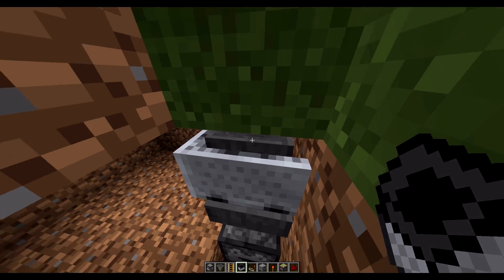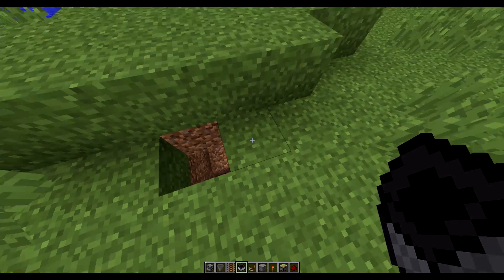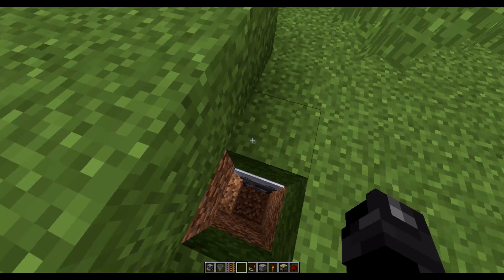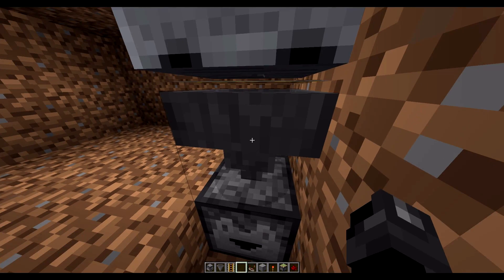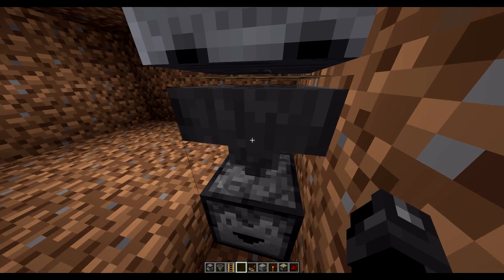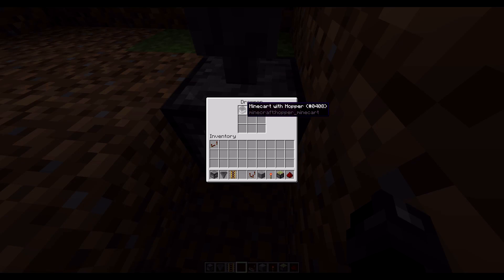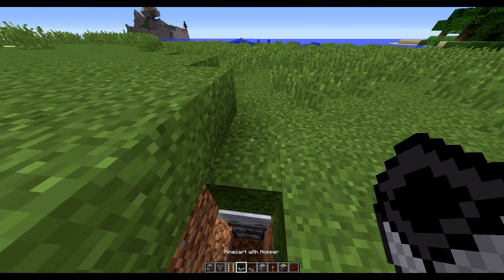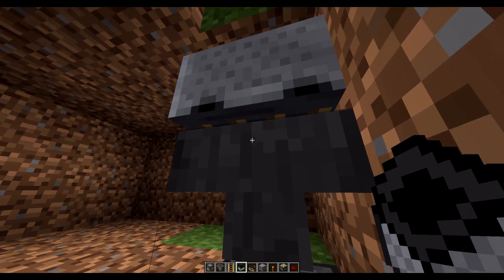The cool thing about hopper minecarts is they can pull items through the block above them and they have a larger radius to collect items than a regular hopper does. So if I throw an item on this block, the hopper minecart picks it up, it goes down through the hopper here, so this hopper pulls it out of the hopper minecart. Then this hopper inserts it into the dropper. So now we have an item collection system that delivers items to a dropper.